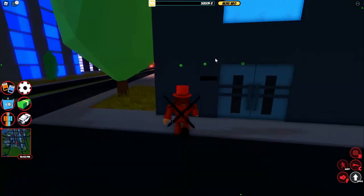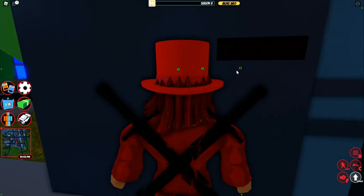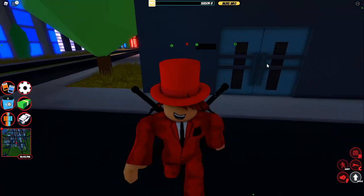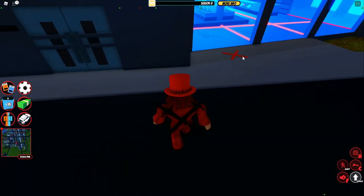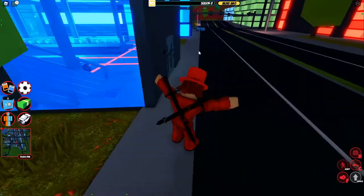Even if you don't have them or can't get them, this area should be here — it should stay closed and you can just about see that the light isn't on, so you can rob it.